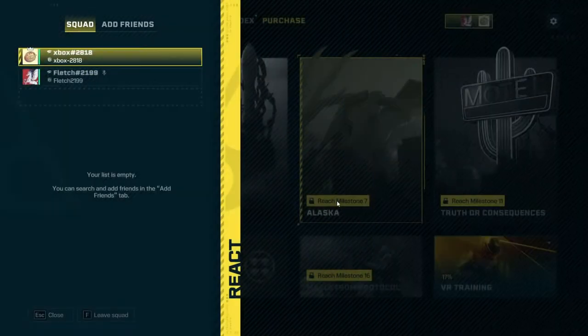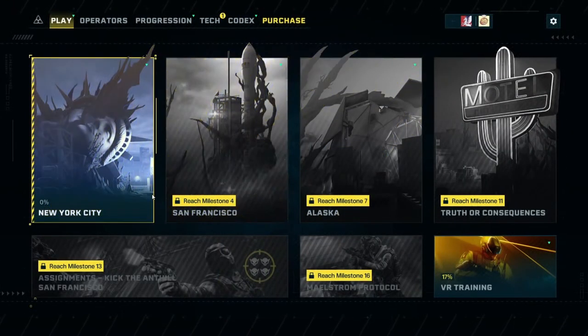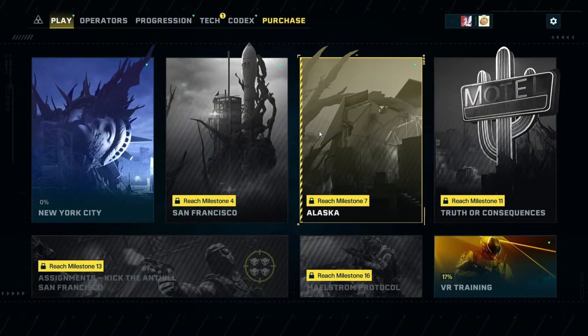For Extraction, you can send two Buddy Passes. Just make sure that your friends have the trial downloaded, or in the case of Cloud Gaming, just make sure they have the trial up and running.